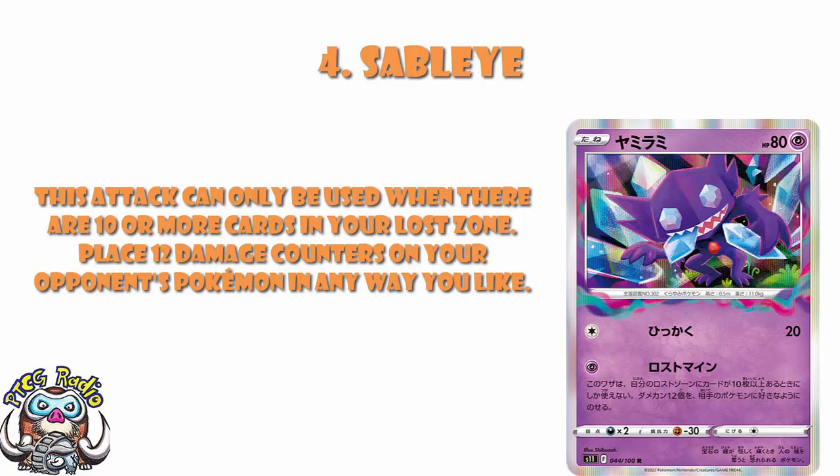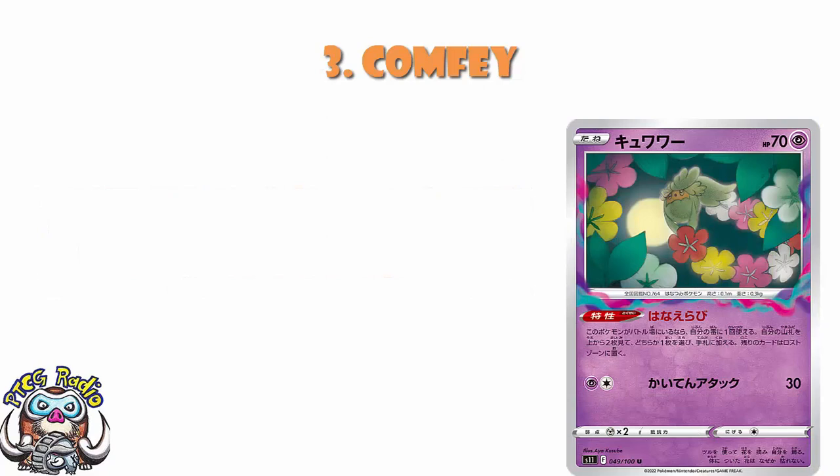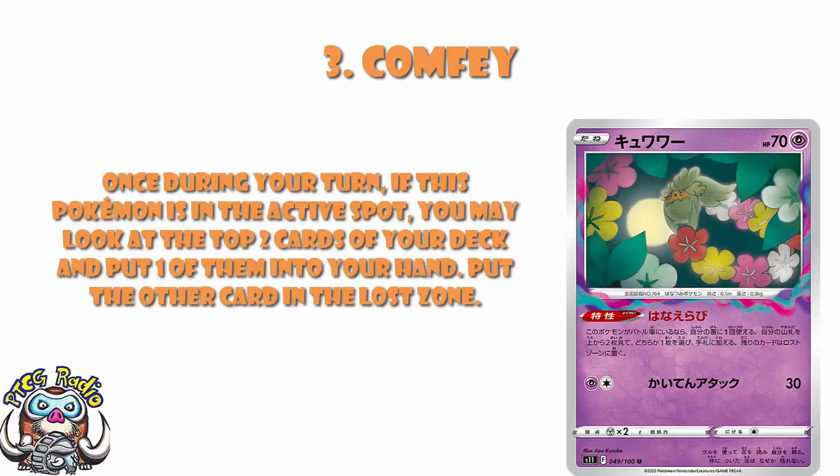In at number 3 — and we are very much into the top and Lost Abyss is winning the top of this list, sorry — we've got Comfey. Once during your turn, if it's active, look at the top two cards of your deck, put one in your hand and one in the Lost Zone. Sure, there are going to be times you use this and get two cards you really want in the Lost Zone, but other than that this is awesome. It's great just for draw power, it's great if you want to get cards in the Lost Zone, and it's good draw on a basic Pokémon.